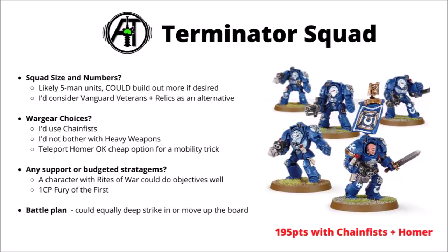For the standard Terminator variant, I'd take chain fists over regular power fists — the D3 damage, extra AP, and bonus against vehicles really outweigh the standard fist. Unless you have a way to mitigate the move-and-shoot penalty, I probably wouldn't bother with heavy weapons. The teleport homer for just five points isn't too bad for a cheap mobility trick — being able to ping the squad back to your deployment zone occasionally could be handy. Otherwise they're quite similar to the Relic Terminators — a hard-hitting unit you could build around.